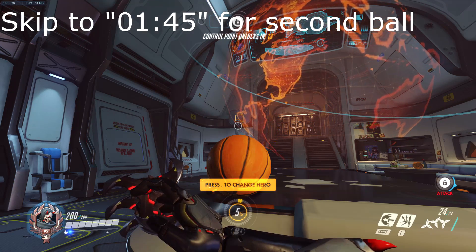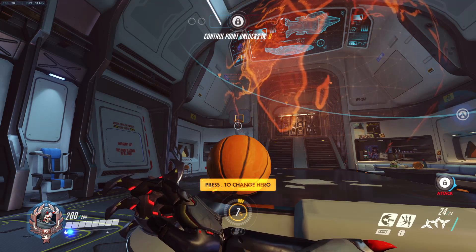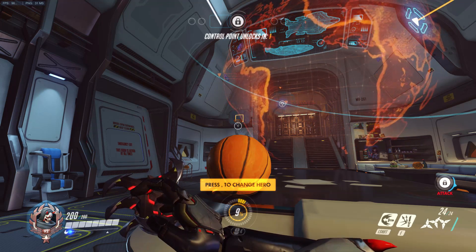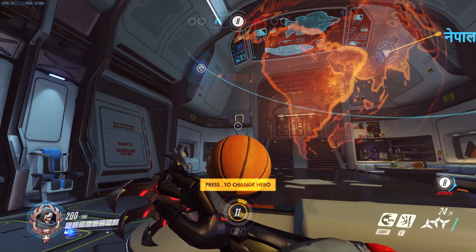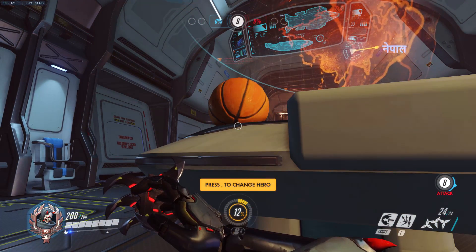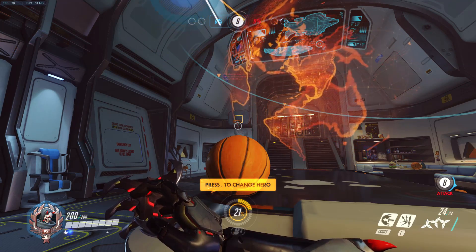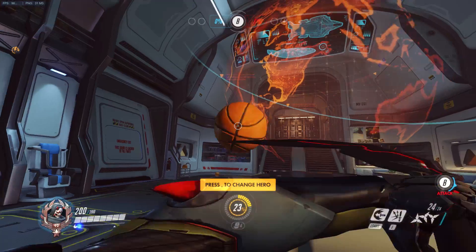You can do this with mostly every character except Reinhardt, because his melee is his hammer which swings in an arc — it hits to the side or behind him, so the arc is ridiculous. For tanks you have to be crouching when you do this. For Torbjorn you're not going to be able to see it; you have to line it up the same way. I line it up with the little notch where the two curves meet, and then I just melee it.